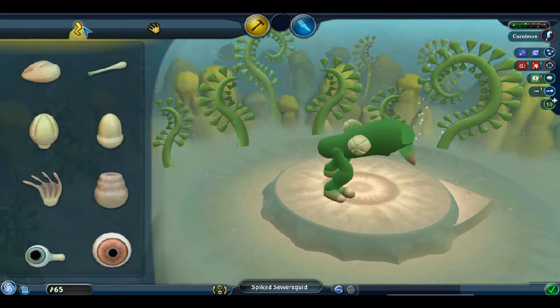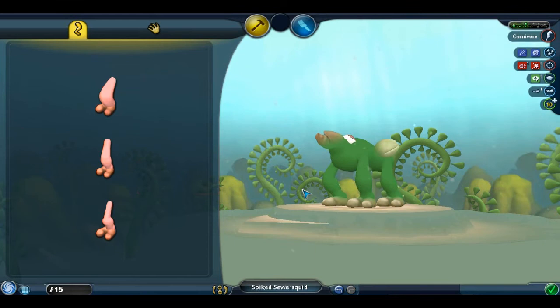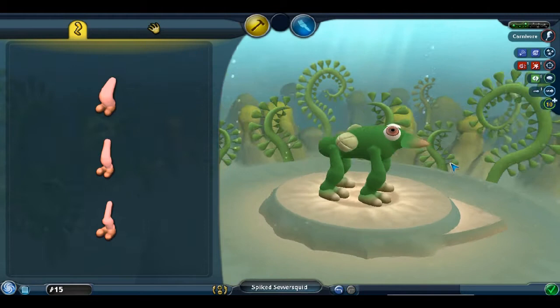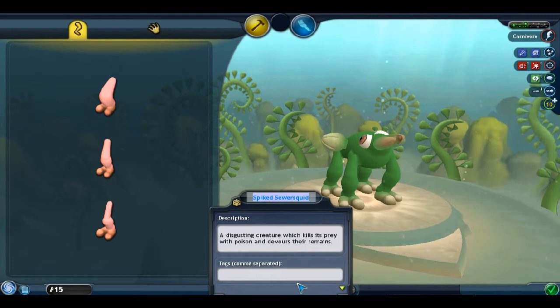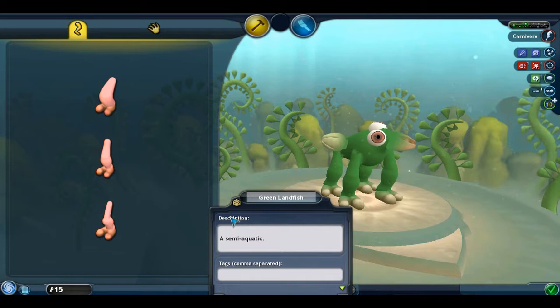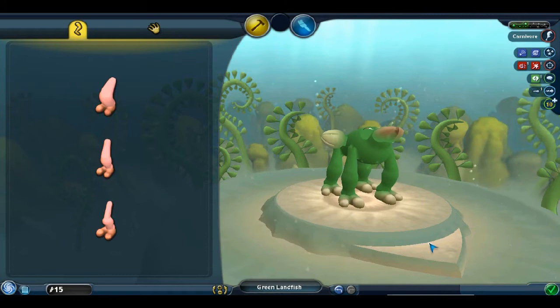We'll go four-legged because four-legged creatures are more creature-y. Charge is kind of useless. These eyes on the top of the head are going to have to change, but for now it's fine. Let's rename our creature the Green Land Fish — a semi-aquatic amphibian with a voracious appetite. That is what I consider this creature to be. So, on to land we go.